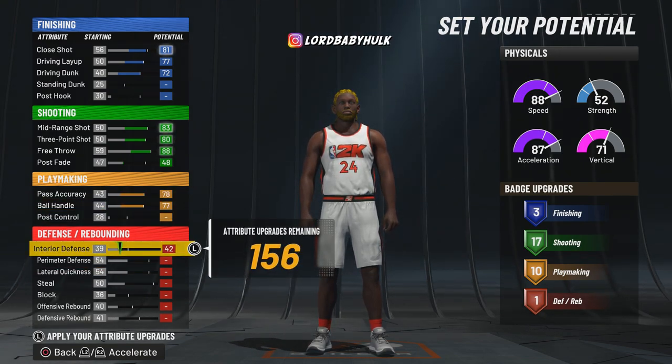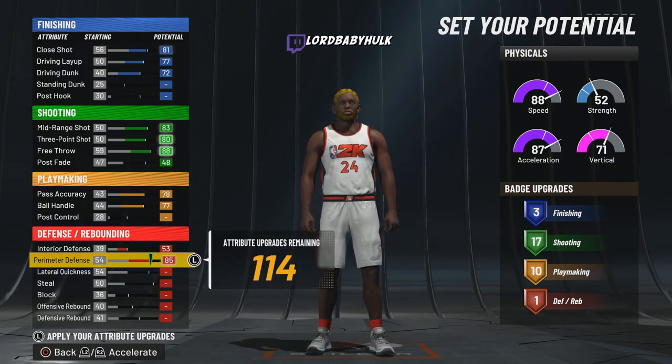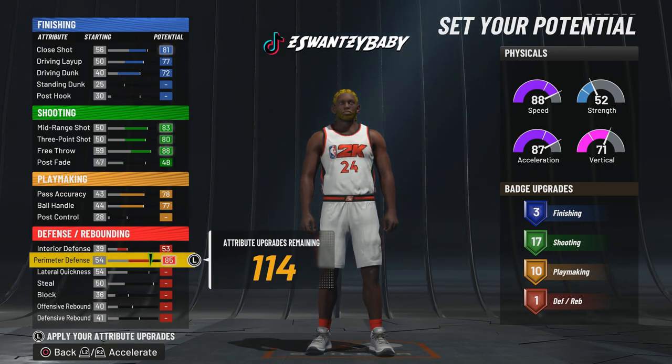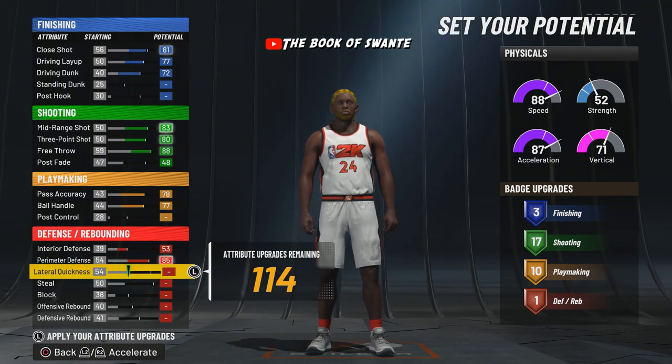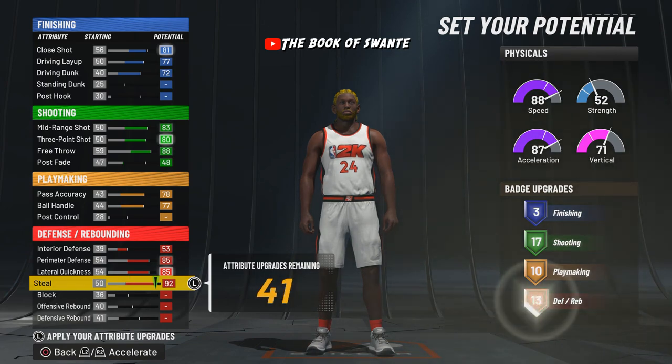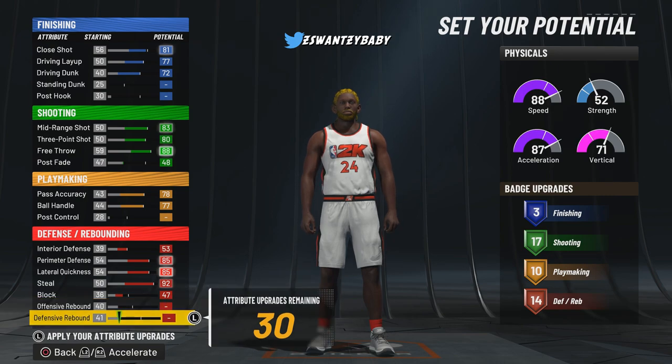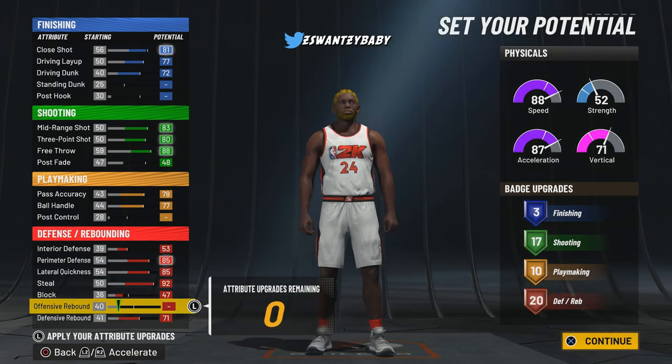We're gonna bring this interior up to 53. Now look, also another thing — I'm hearing strength matters and shit for locks. I don't know if I believe that — I'm gonna have to see a lock really bulldoze through some screens before I, you know, yeah. But till then, recognize the verb — we gonna max out all this shit. We're gonna bring the block to 47, and we gonna max out this defensive rebound and end up with 20 defensive badges.